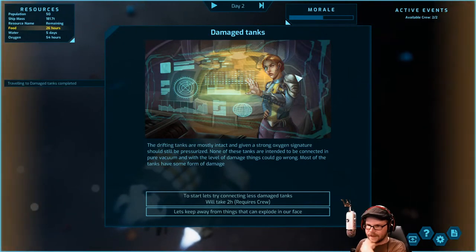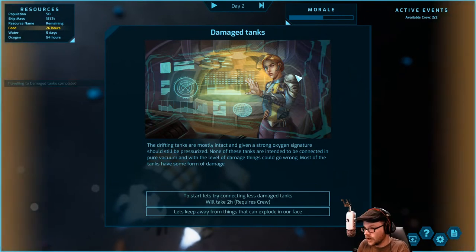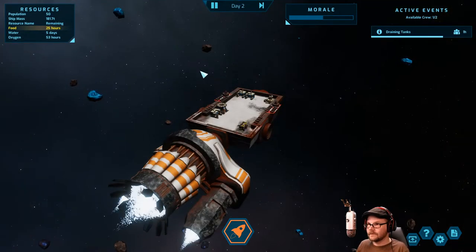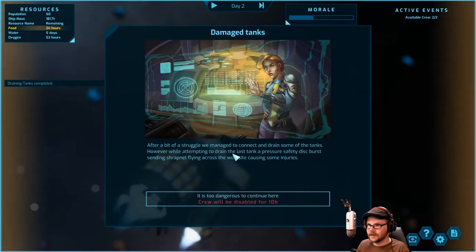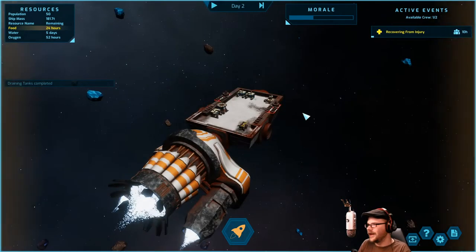Drifting tanks are mostly intact with a strong oxygen signature — should still be pressurized. None of these tanks are intended for a pure vacuum and with the level of damage things could go wrong. Most have some form of damage. Things may explode in our face — we're going to die anyway so let's just hook them up. After a bit of struggle we managed to connect and drain some tanks. While draining the last tank a pressure safety disc burst, sending shrapnel and causing injuries. Crew disabled for 10 hours — we didn't need them anyway.